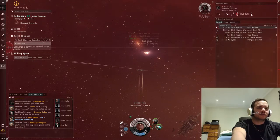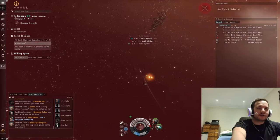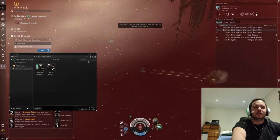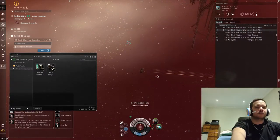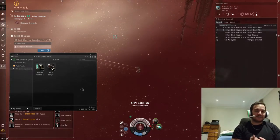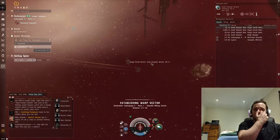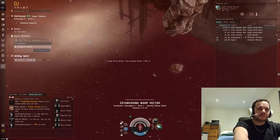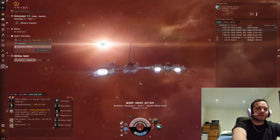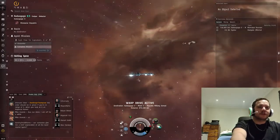A lot of people say this game doesn't involve much combat, but I would disagree - if you know how to do it, it's very involved and the more involved you get the better results you'll get. We've got all the loot, we're going to dock back at the station. This is the first mission and I'm going to try to do all 10 missions. There are other videos describing these tutorials but it's good to have a different perspective from a new player.